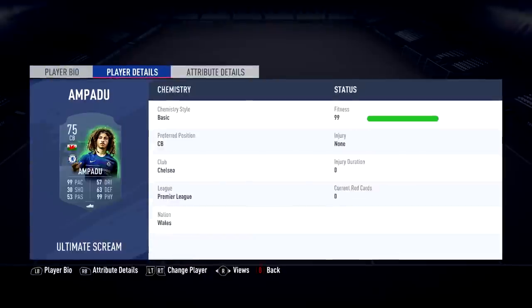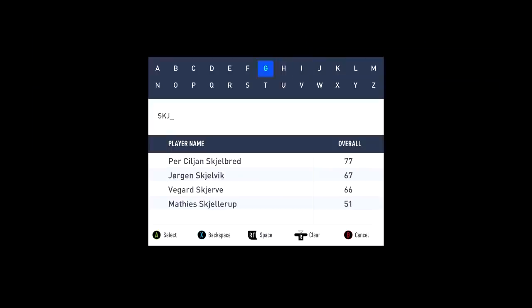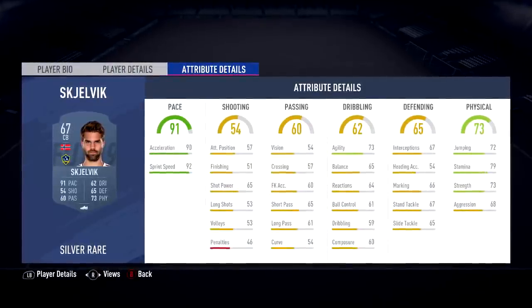EA just updated the Scream items, so for right center back it has to be Ethan Ampadu Scream — look at this, 99 pace center back, 6'4". Players shouldn't be outpacing him. For left center back, we're going with Skjelvik — 91 pace on his default card, 90 acceleration, 92 sprint speed — pretty rapid.